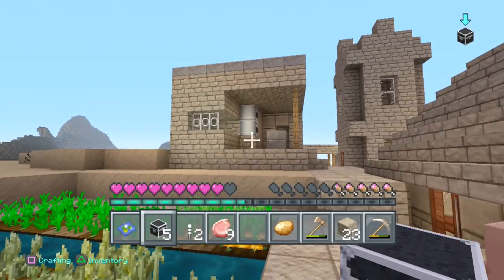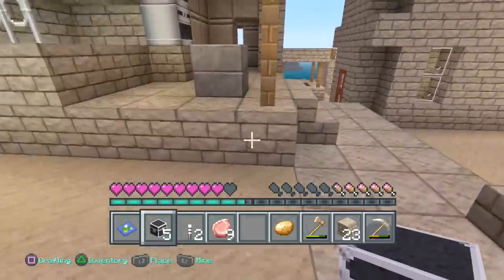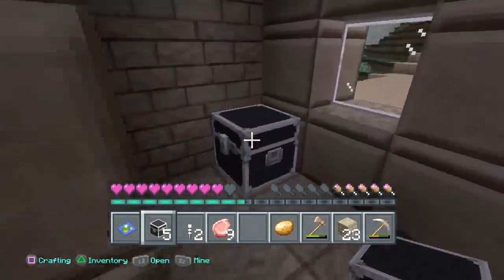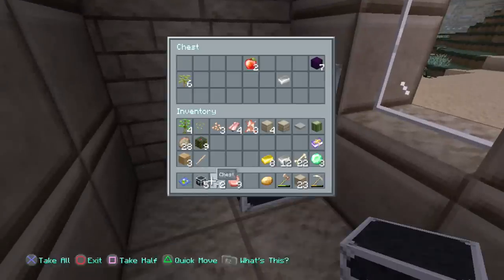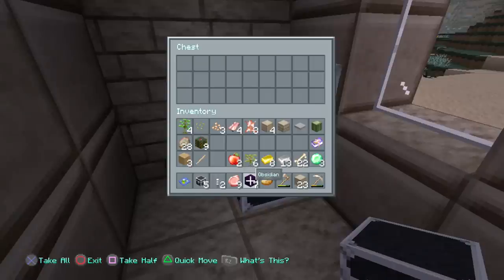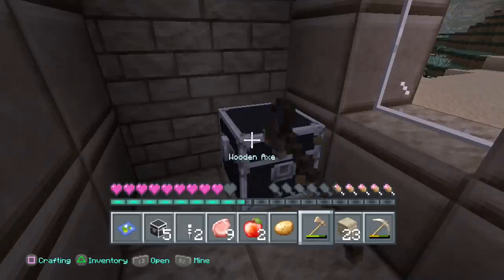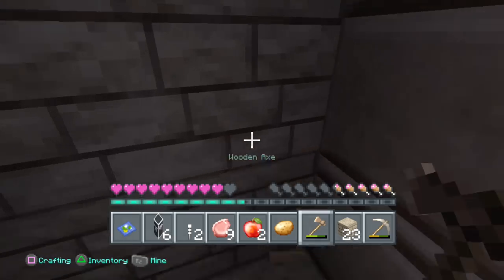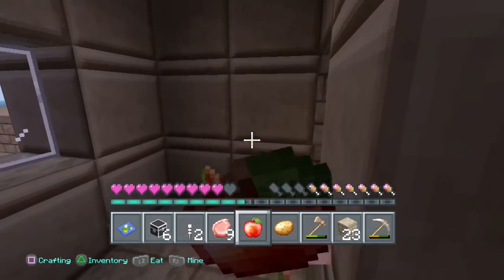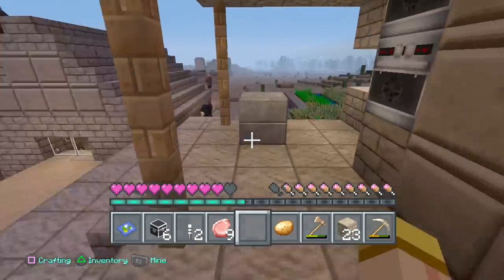Look at this — the blacksmith! We've got to see what's inside. Thank God, I'm hoping there's a saddle. There ain't no saddle. But we did get some obsidian — about seven of them, which is perfect. And I got a nice little chest. It could have been worse — I could have gotten sticks and bread.